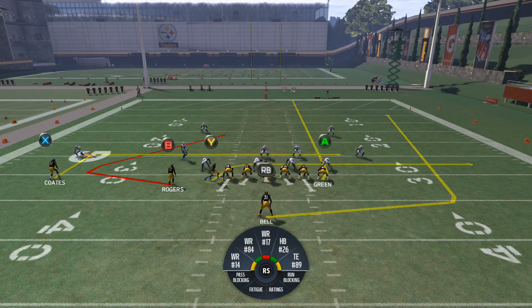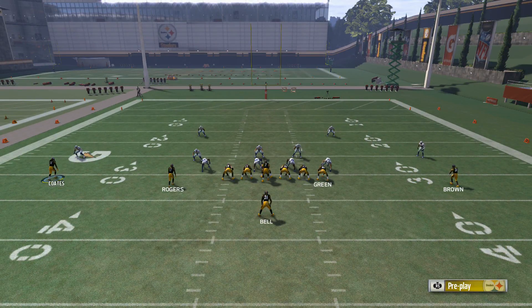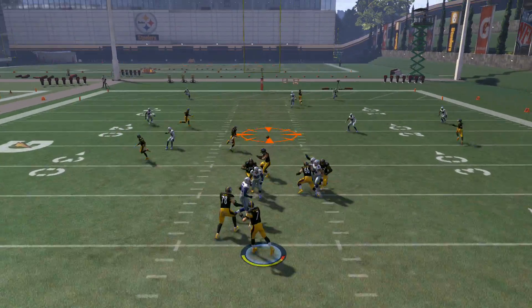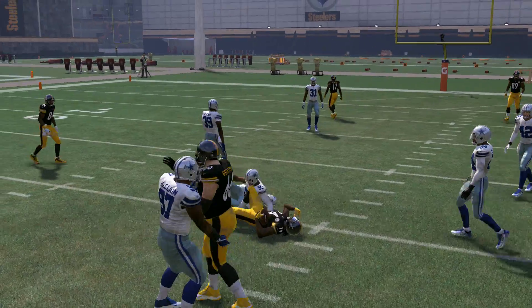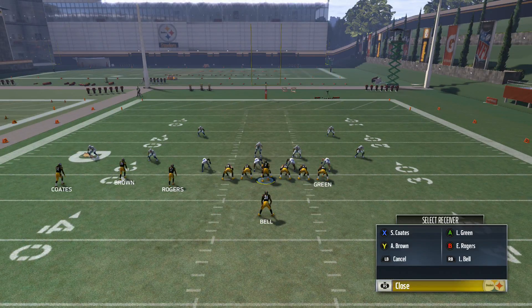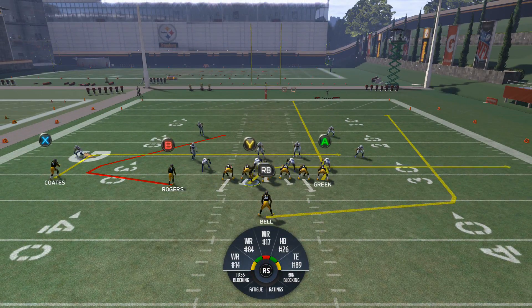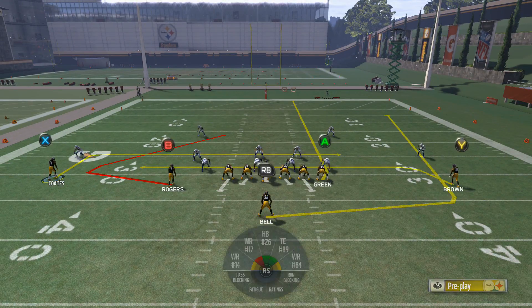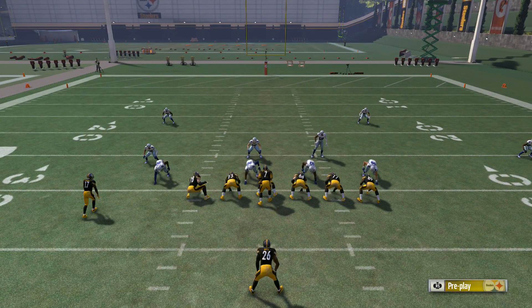The final read on the play is going to be the X receiver on the left side of the screen on the in route. As you see, you're going to be able to hit him over the middle. And that's going to be mainly coming into play when your opponent eventually starts usering that B route deeper — that is going to really free up the in route, because a lot of people love to user the middle linebackers.